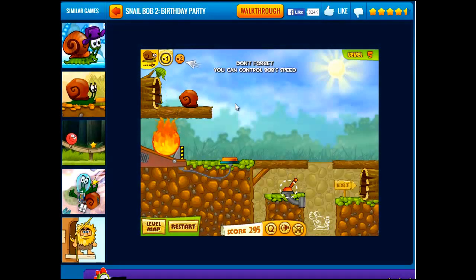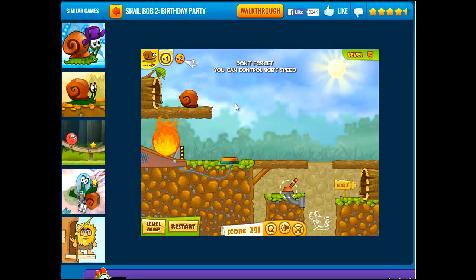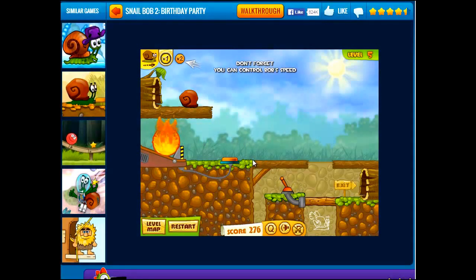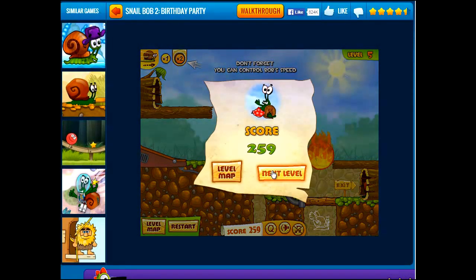Let's make SnailBob stop. So, if we flip this lever — okay, that goes. Oh, he's gonna fall on this button. We have to race into the fireball. Come on, go, SnailBob. Oh good, that was close.